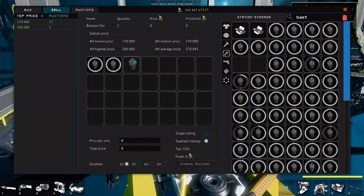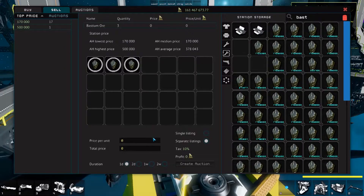Here you can see what the current price is, so I'll set the price to slightly lower than that to ensure a sale. It is a little bit slower than selling at an ore tower, but you can make a lot more money.